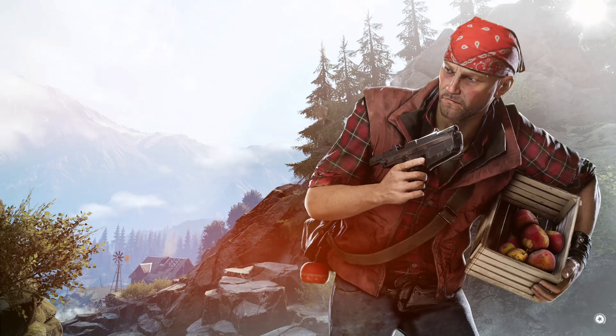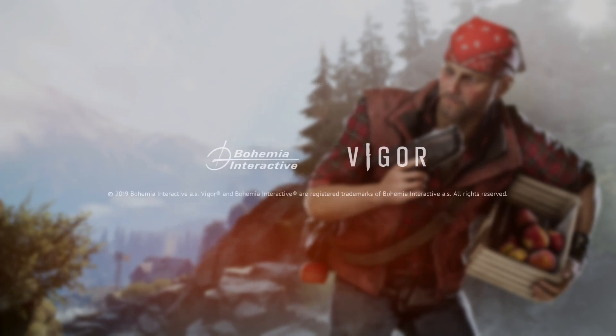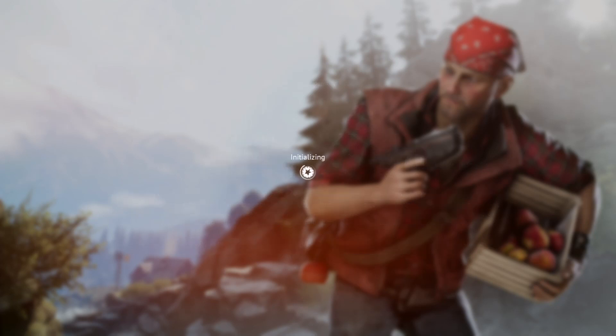There's a brand new update in Vigor — 0.9 — apparently coming with a new tutorial, and that's what we're going to be showing off in this video. I'm kind of loving this new loading screen image. It kind of looks like Ginger Shark hoarding apples, and that's epic. The last image looked like an angry bald man in his mid-80s, but this is someone we can relate to.